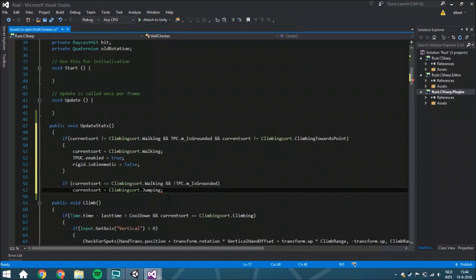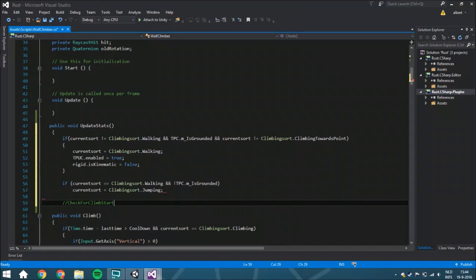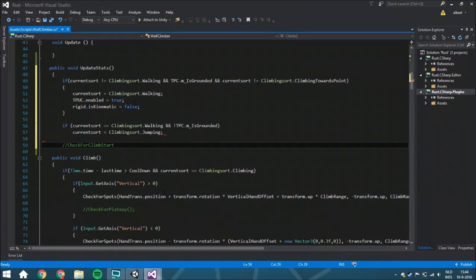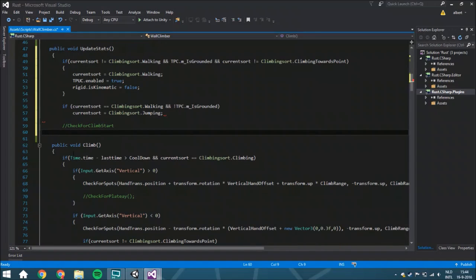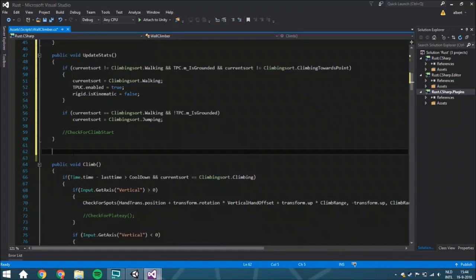The reason it's showing an error is that we didn't create that function yet — this is check_for_climb_start, something we're going to create in a week or two. This is going to be about when you are walking on a plateau and you see an edge. Then we need to create a public void start_climbing.